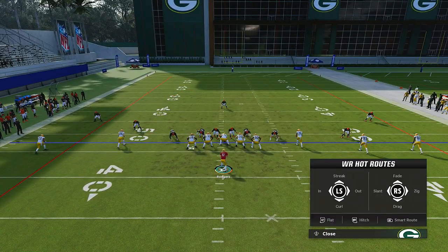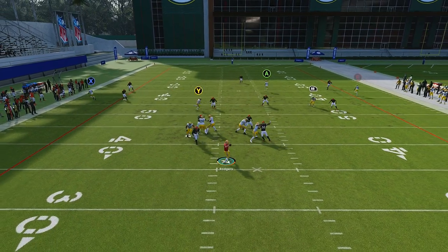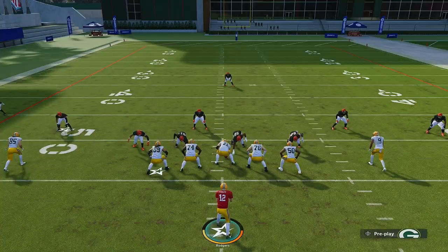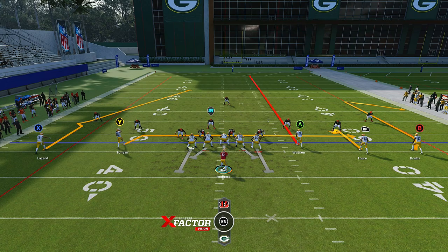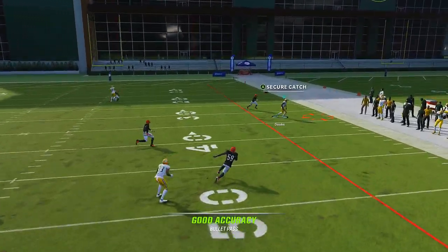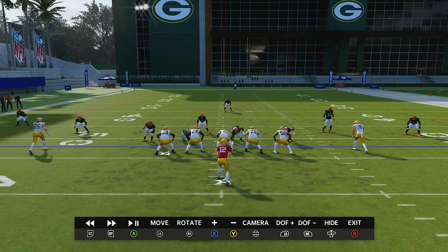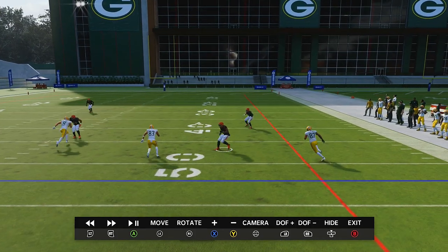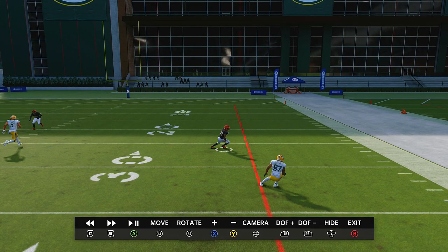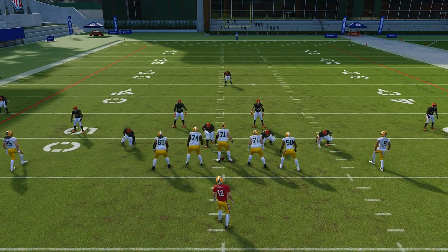You can also use the glitch setup: RB on the hitch, A on the streak, slide protect right. If you have the time — I kind of messed that up there, you want to wait a little bit. Don't rush it — let your routes develop. Try it again: leave the comeback since it's already a stock comeback route. What happens on that play is the hitch route glitches out the cloud or curl flat — they jump out but then he pulls them back in. That's how this glitch works, though it depends on your cornerback, so be careful.